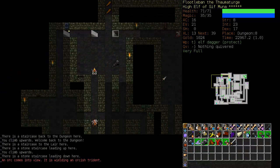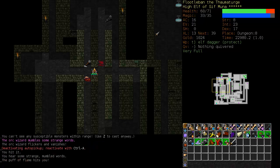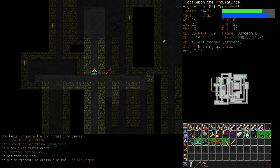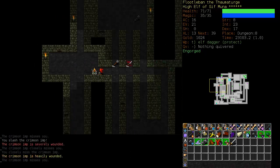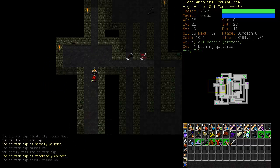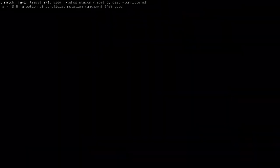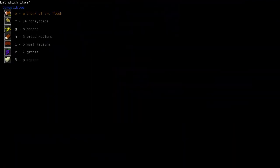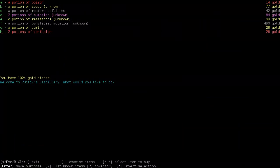Thanks to our Amulet of the Gourmand, we're not going to get hungry. He was invisible there, but I knew where he was. I bumped into him and I just Sticky Flamed him to render him visible. Here's our old friend, the imps. Let's see if I can take him out with my dagger - apparently not. Let's wield the long sword, see if we can take him out. There we go, that did the job. Let's refill our hunger here and buy our beneficial mutation potion.